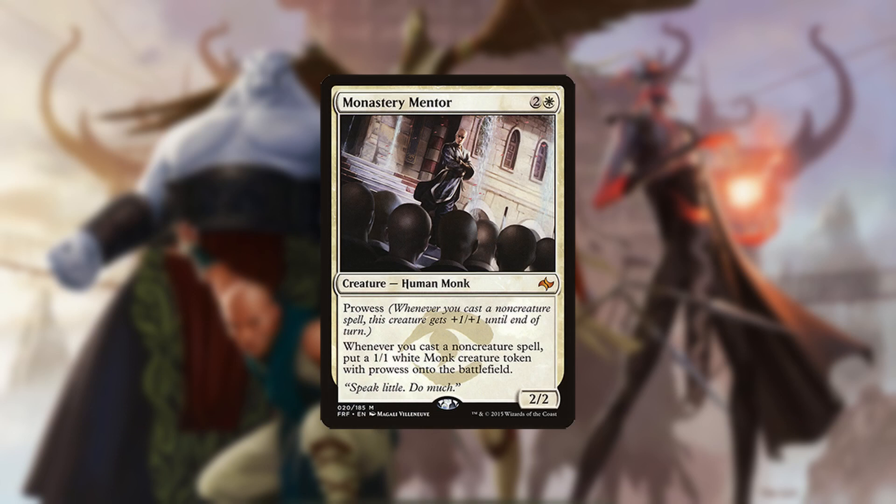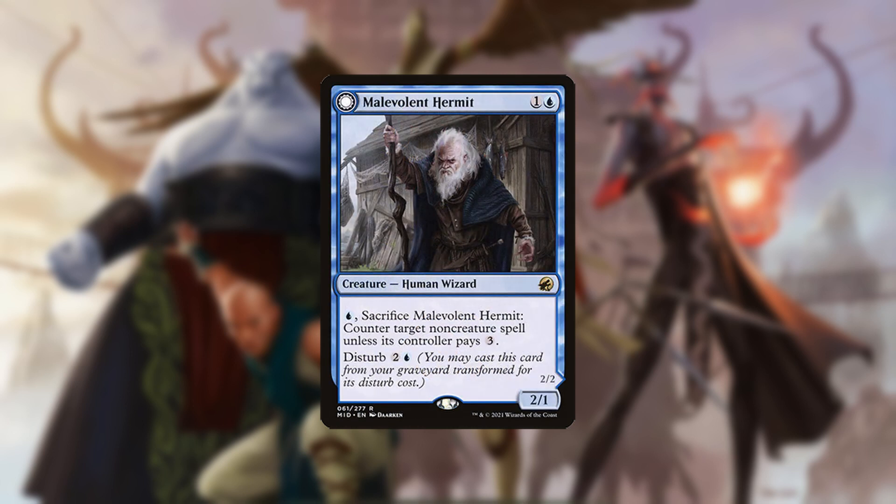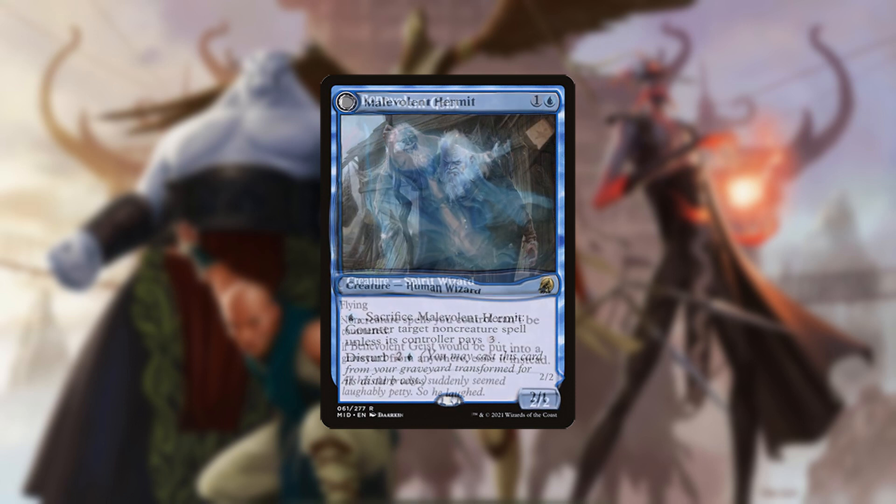Monastery Mentor is an additional threat that plays well with the deck's many cheap cantrips as well as Ascendancy itself. Malevolent Hermit can protect from counterspells either via its front-facing ability or by sacrificing it or discarding it to Ascendancy, then returning it to the field on its backside.